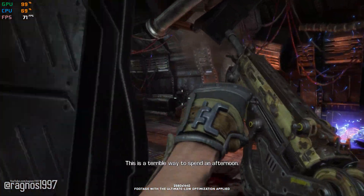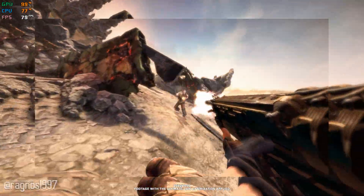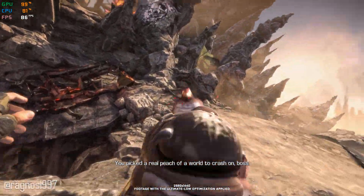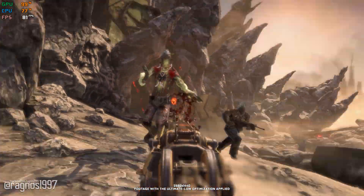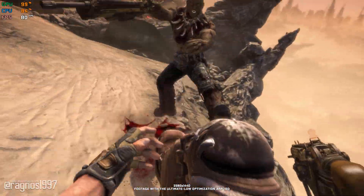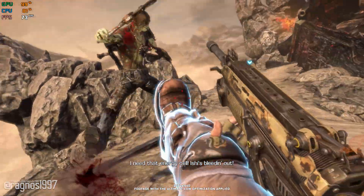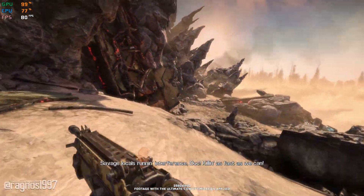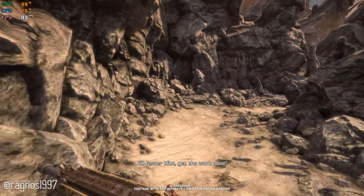This is a terrible way to spend an afternoon! Come on, keep moving! You picked a real peach of a world to crash on, boss! I need that energy cell! DC's bleeding out! Savage locals running interference, Doc! Killing as fast as we can! Kill faster, idiot! Get the work done!